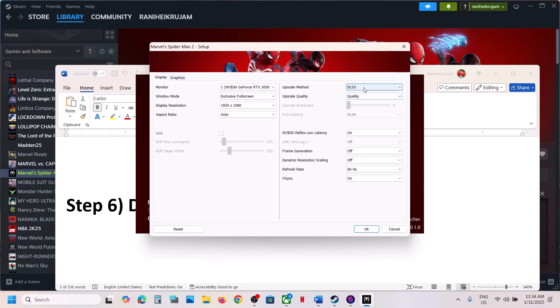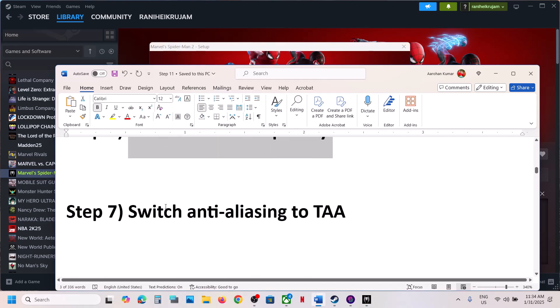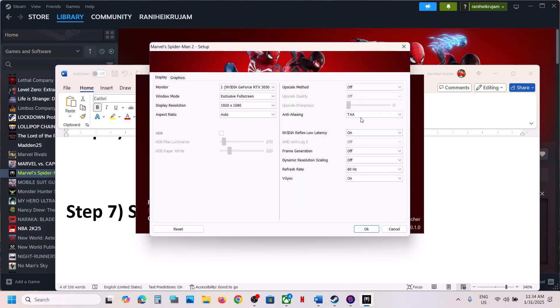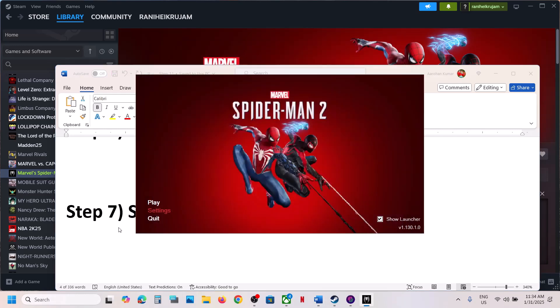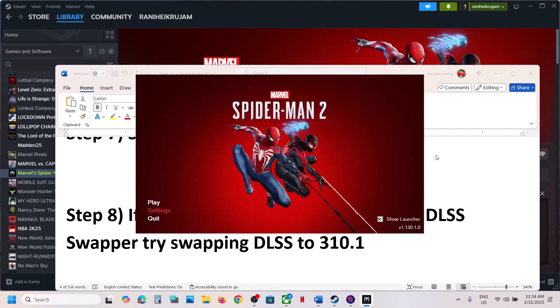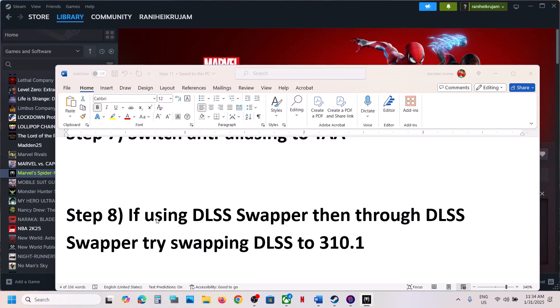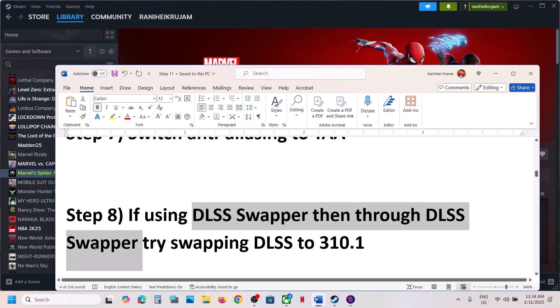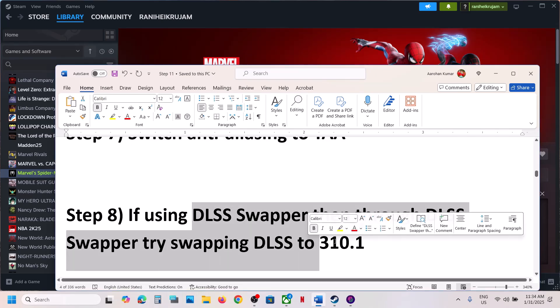The next step is to disable DLSS completely. This has also worked for many players — turn off DLSS and click OK, then launch the game. You can also switch to TAA: select TAA, click OK, and launch the game.